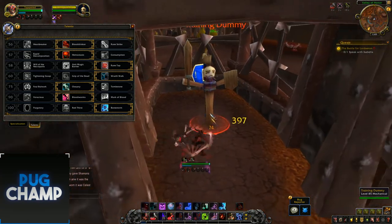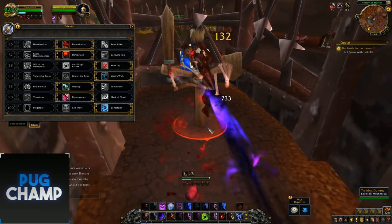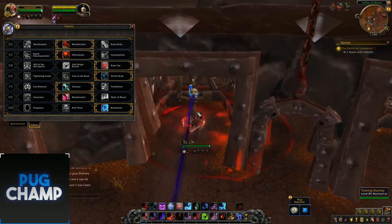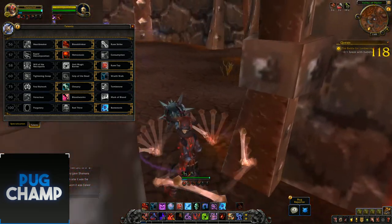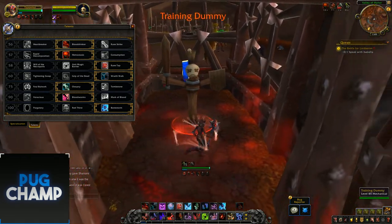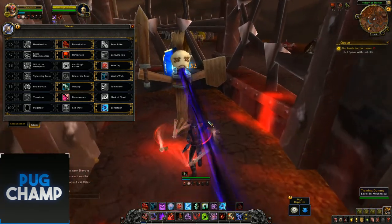As you can see it's hitting really hard even with one stack — critting for 3k and hitting for 1.5k regularly. If you don't know, BFA dungeon adds have around 20k health, so you can see that damage is pretty good in context.